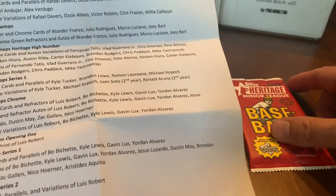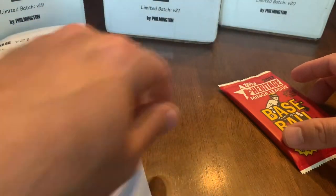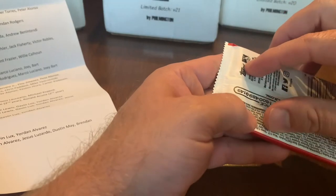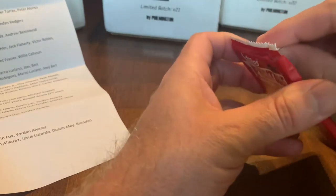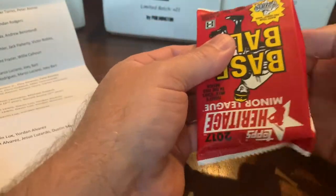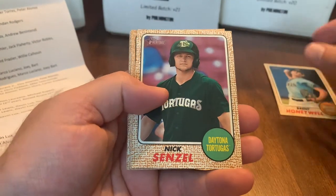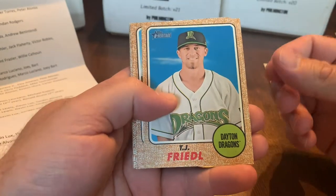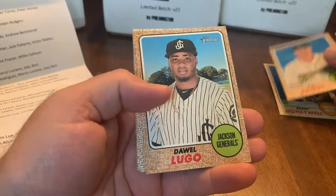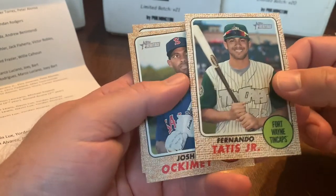The cards we're looking for in 2017 Minor League Heritage are base cards of Juan Soto, Fernando Tatis, Eloy Jimenez, Gleyber Torres, and Pete Alonso, plus autos of Ronald Acuna, Eloy Jimenez, Gleyber Torres, and Pete Alonso, and short prints of Acuna, Vlad Guerrero Jr., Victor Robles, and Brendan Rodgers. Opening now: Brent Honeywell, Nick Senzel, T.J. Friedl, Bryson Brigman — and there's a good one — Fernando Tatis Jr. rookie!